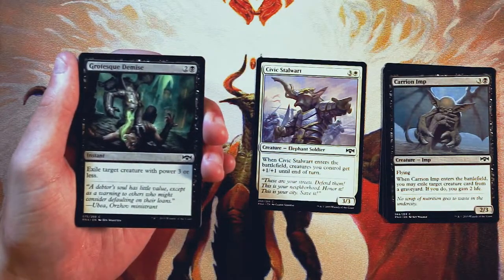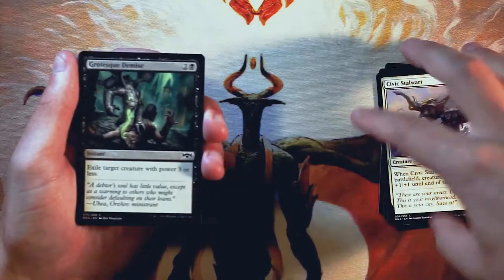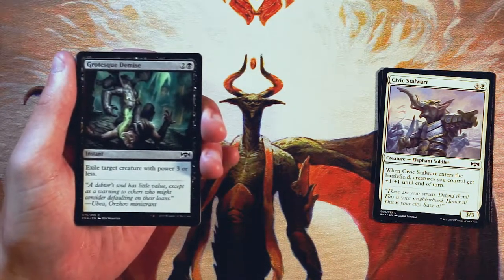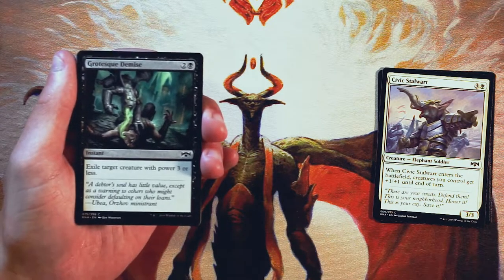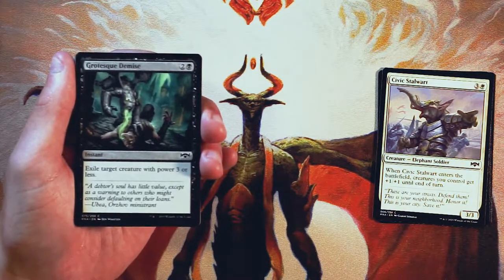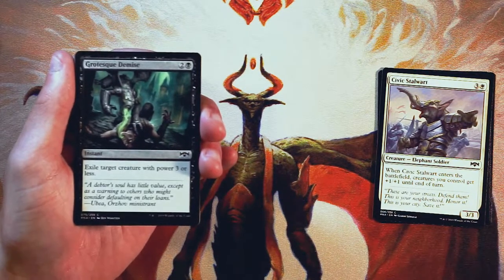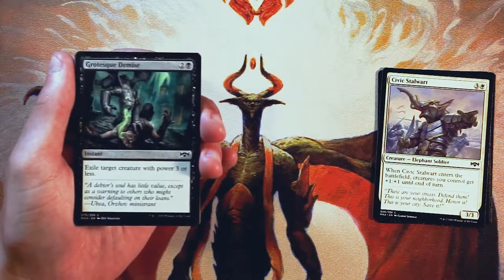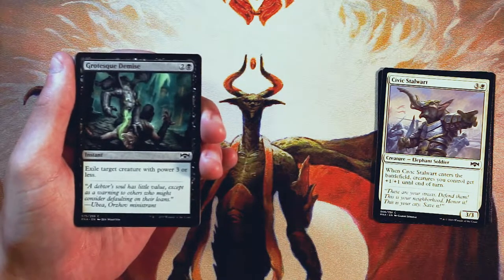Grotesque Demise is an instant for two and a black: exile target creature with power three or less. This actually becomes a much more useful pick. Removal in general is always at a premium — as much as you can get is usually great. Three power or less is not going to be too difficult; you're going to find plenty of targets. Obviously you can't hit big bombs, but three or less power is still relevant early. You can take out a Civic Stalwart, a Carrion Imp, a lot of stuff. And it's exiled, which is nice. Lots of upside, and I definitely love it at instant speed.